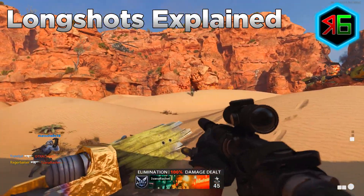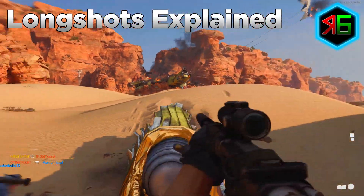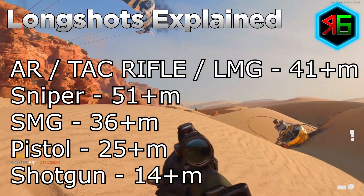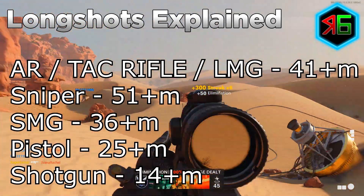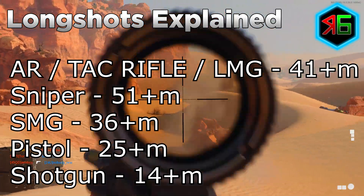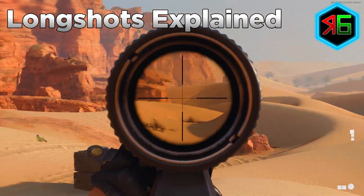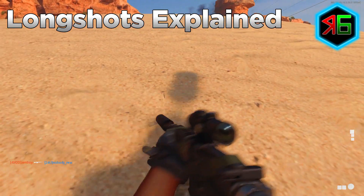Getting a long shot counts when you see the long shot medal pop up on screen. Note it doesn't appear in hardcore modes currently. The distances needed are: assault rifles, LMGs, and tactical rifles require 41 metres or more; snipers need 51 metres; SMGs need 36 metres or more; pistols need 25 metres or more; and shotguns need 14 metres or more. You need 50 long shots for most weapons to get gold, except pistols which only require 25.